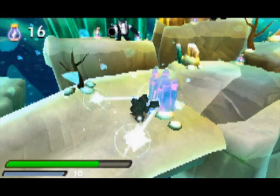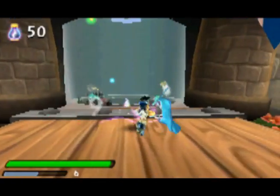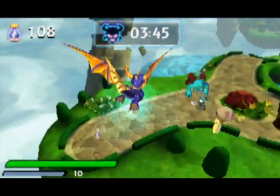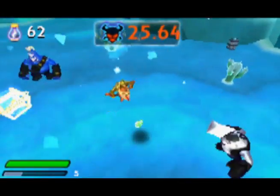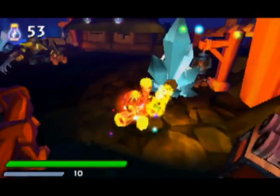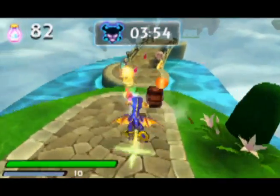Skylanders Spyro's Adventure for the 3DS is an original tag-team action platforming game by Vicarious Visions that brings toys to life in 3D. It's an original game with 26 levels, an exclusive Dark Spyro character with new abilities, it uses all the same toys and adventure packs as the console, and it's the only way to bring your toys to life in real 3D.